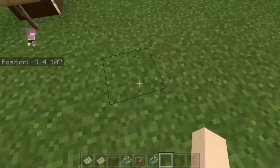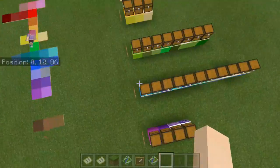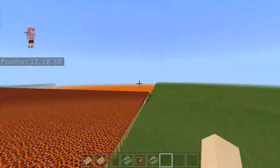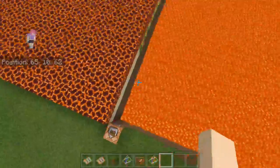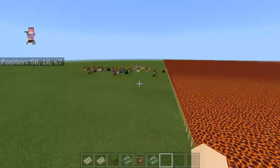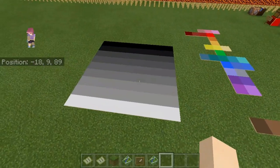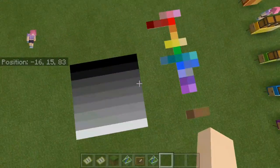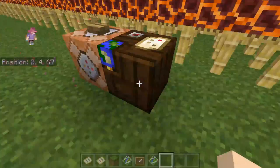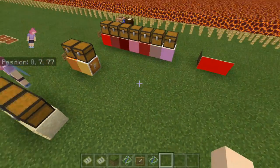This is basically for any map artists who need anything. Also I forgot to mention — shulker boxes are equivalent to any concrete, carpets, etc. And here's where I tested for liquids such as water and lava. That's about it I guess. In this video I wanted to make this a quick video to see if anyone needs some map art. I'm not making this map available for download. I hope you found this video useful, and I'll see you in the next video. I'm JSD.